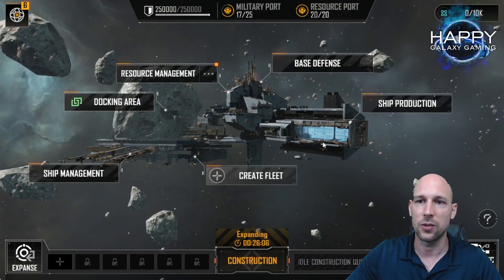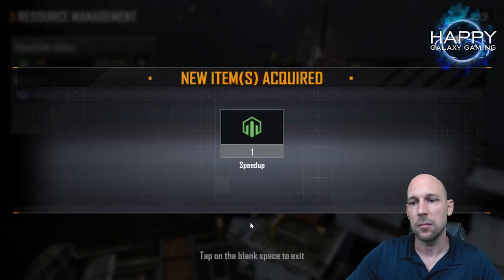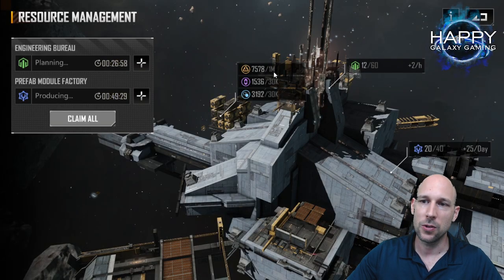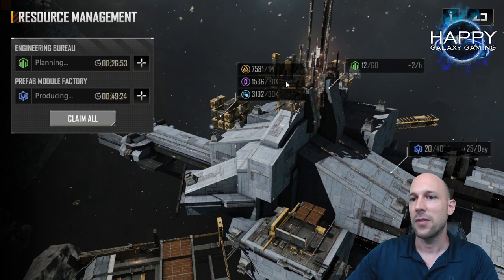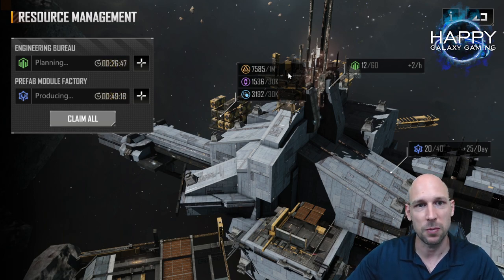The important parts to take care of at the beginning is definitely the construction queue — make sure you always run this. To always run this you will need to have resources. There's a maximum amount of resources that you can store in your base. There are buildings to increase the amount of resources, but very early in game you don't have to worry too much about this because we have a lot of storage space for the first few days or weeks.